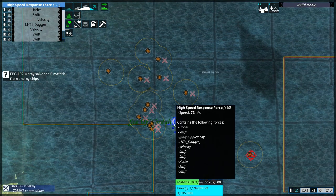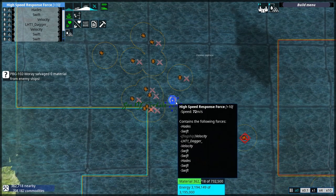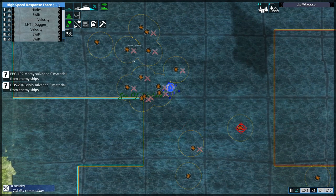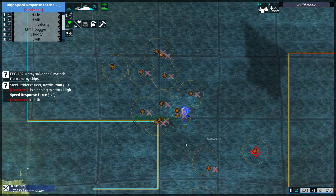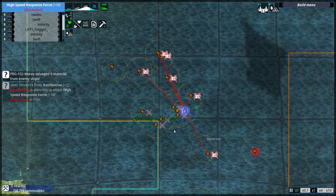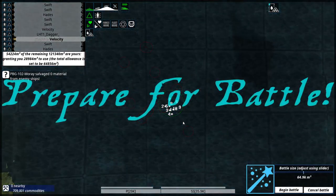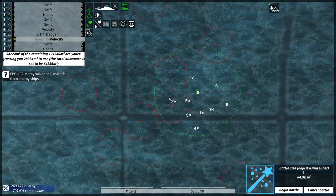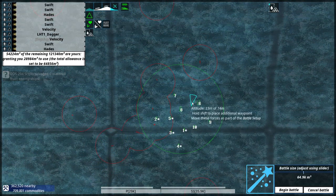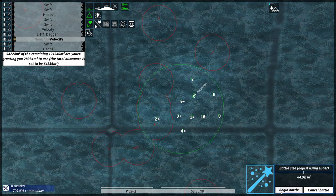This was a bit of a stupid move on my part. The high speed response force should have conquered another terrain tile. However, it seems to be right in the middle of a bunch of Steel Strider units — now blockaded and surrounded, with nowhere else to retreat. They have to stay and fight. Aircraft incoming — a Paladin. Fun times are ahead.